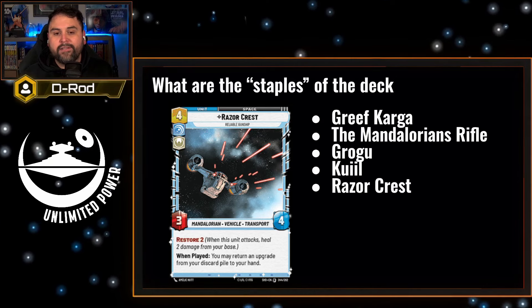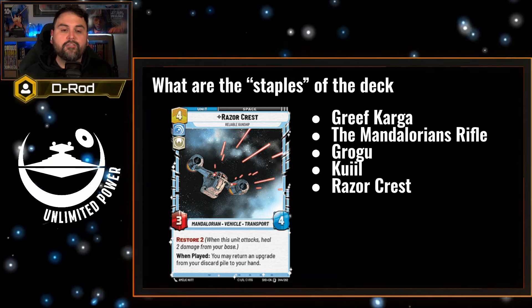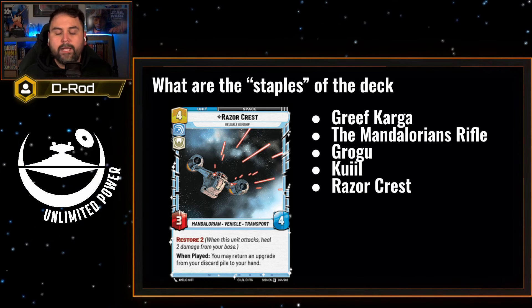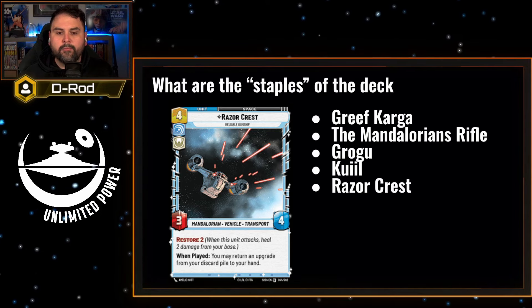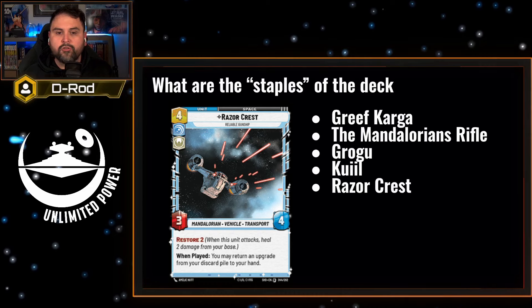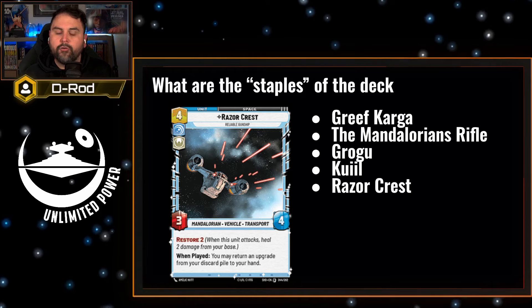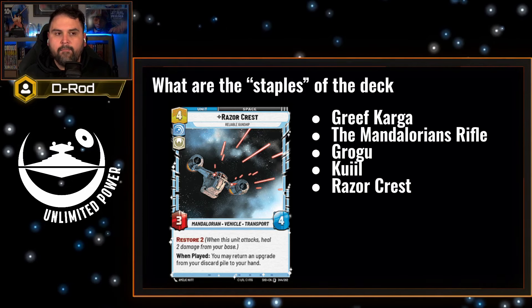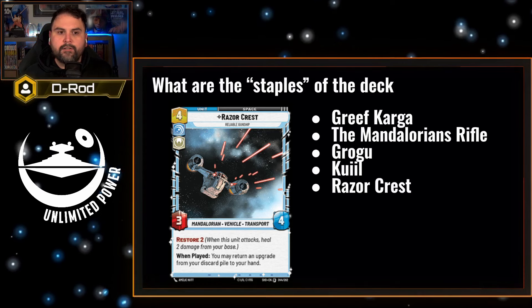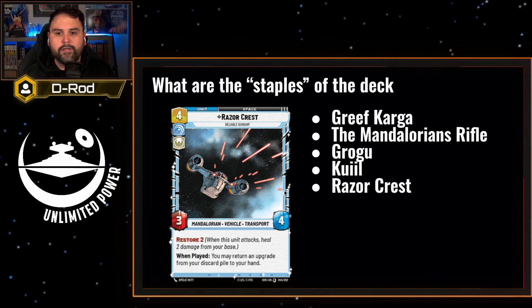Last is another Mandalorian staple: Razorcrest, a four-cost 3-4 space unit with Restore 2. Stat-wise it's okay, but the on-play ability is what makes it more key here. It's nice if you can get the Restore mechanic to trigger twice in a game, but if you can time the on-play ability to pull out an upgrade that can really turn the game, that's really what you want it for. Using those upgrades to exhaust units or strengthen your own is key to a lot of the strategy behind the Mandalorian.